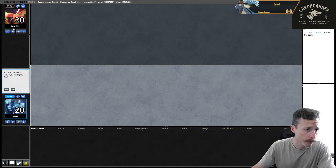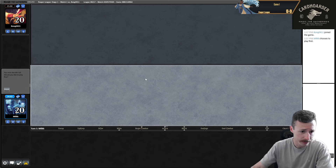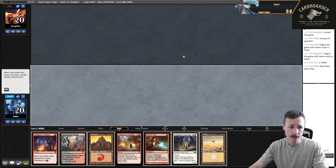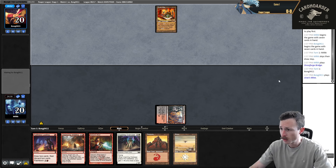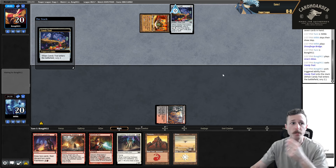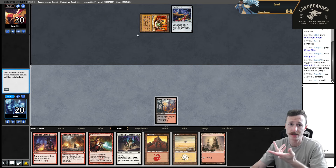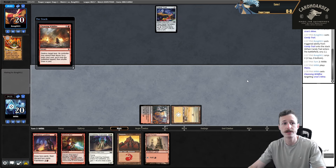Welcome to round one. We're against Bongo 411. Snapkeep: bridge, basics, Cleansing Wildfire, Galvanic Blast, Faith Excluding - everything we want to see on our opening hands. Looks great. Let's see what we're up against. Tron. I'm tempted to just start Cleansing Wildfiring them right now, because I can still play Overseer next turn, and that just takes them off Tron for even longer. I don't know if I need more mana right now, and just keeping them off Tron seems good - especially I might draw more Cleansing Wildfires.